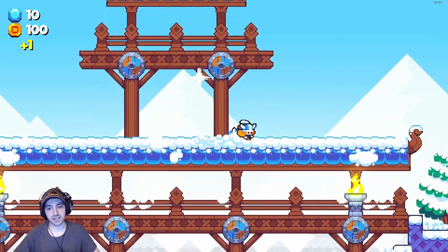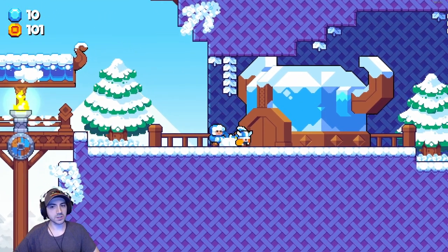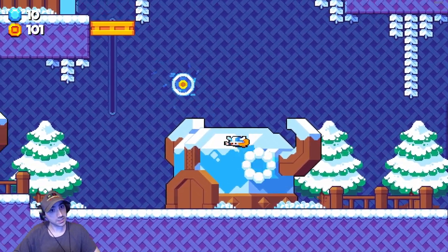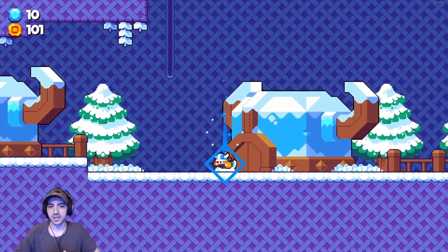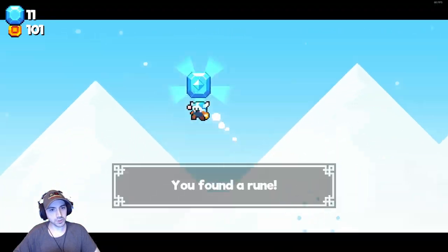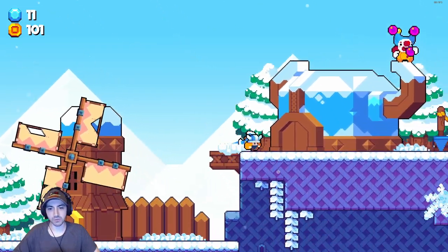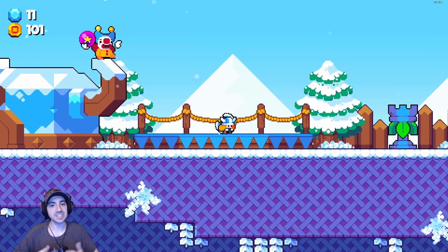You'll run into new enemy types — they throw snowballs at you. You'll come across NPCs that you can talk to. Most of them don't have anything very important to say, but some will give hints like suggesting there's something under a certain tree. There are also some mini games in the game — you collect money and stuff, and there are some mini games in the game as well.